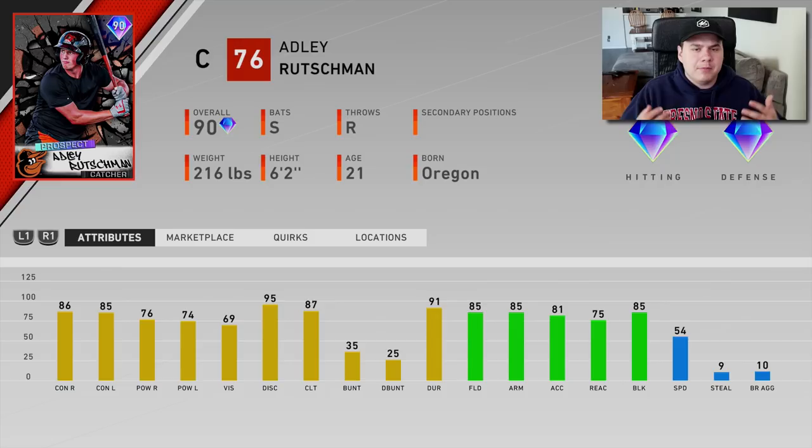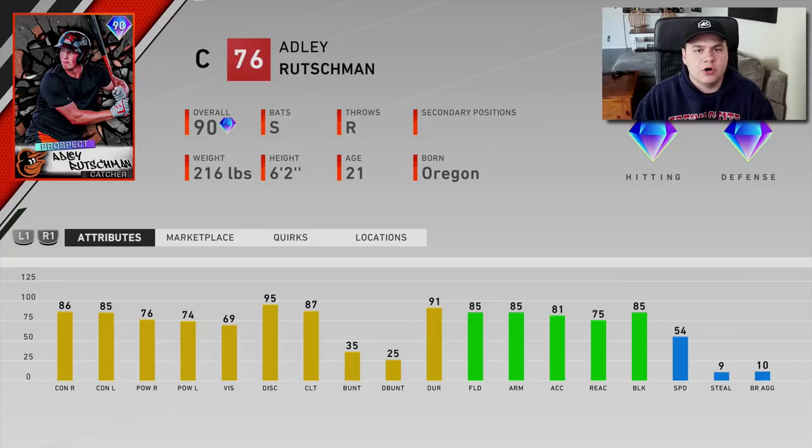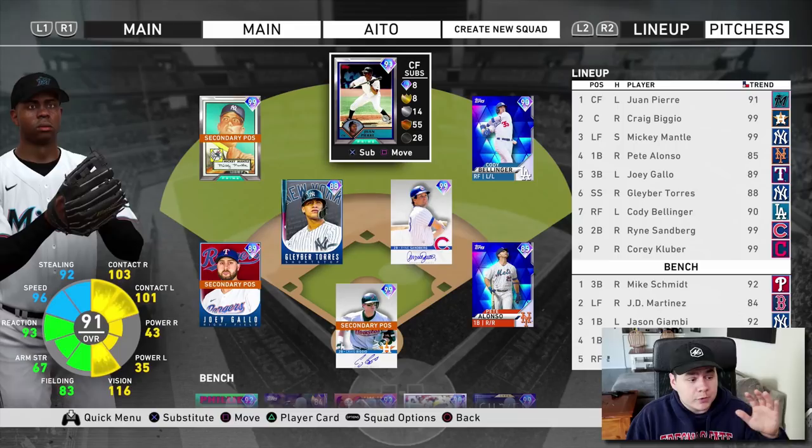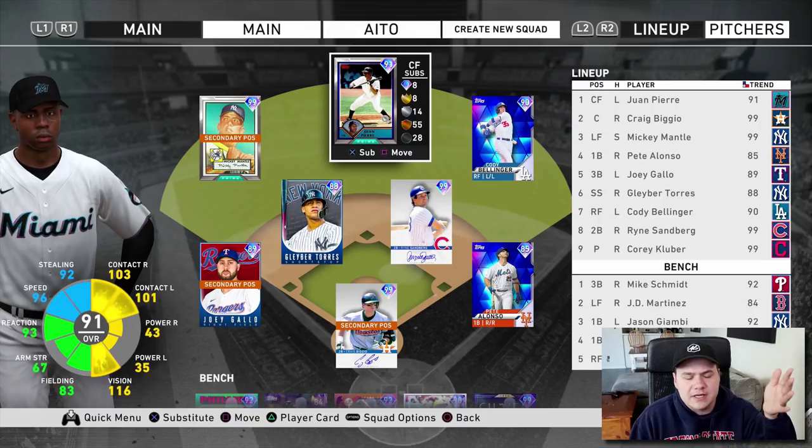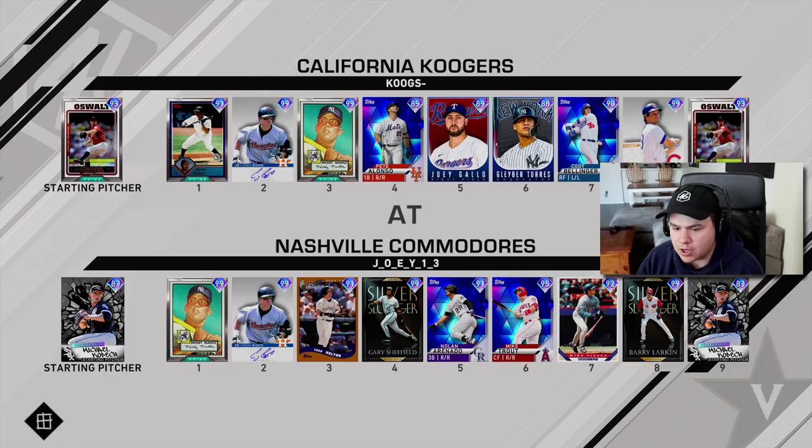I know some of you probably want to see an Adley Rushman gameplay as well. I'm probably going to use Juan Pierre, sell him, and use the stubs to pick up Adley Rushman. For my team, none of these guys are going to be starters — they're just fun cards to try out. So if you want to see an Adley debut, hit the thumbs up button. We've got Juan Pierre in center field. I'm keeping him there because if I move him to left field, he goes down to a silver fielder. We're probably going to use Roy Oswald in this video.